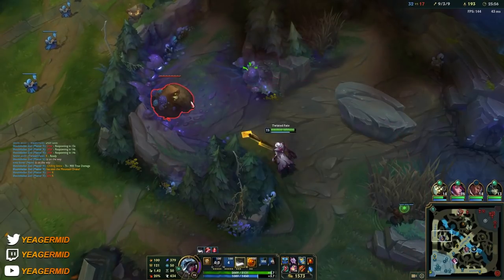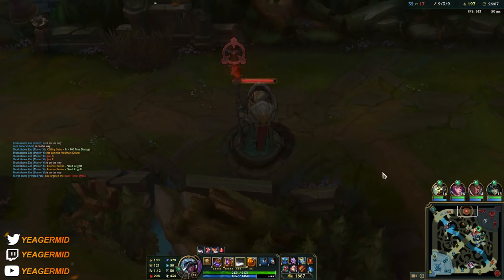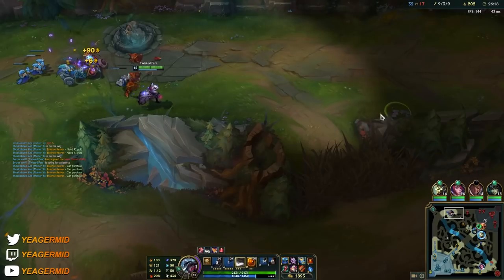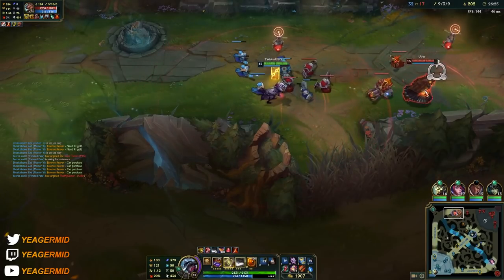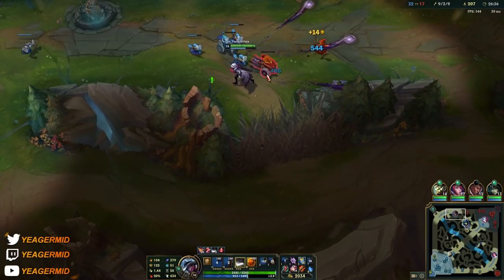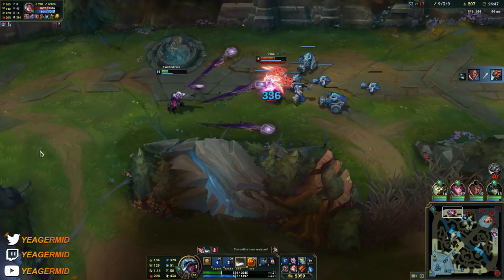Rabadon's Deathcap really gives you so much burst damage — against a single target, even multiple targets if you get the AOE damage off. You're still needing a bit more gold for the Rabadon's, but you can still split push in the sidelines when your ultimate is up, even if you have the Baron buff or even if you don't — you still want to pressure as much as possible in the sidelines. But do be careful because you are immobile, so people will be looking to gank you a lot. Your wave clear is really good — you have some of the best wave clear in the early game, and that is of course what makes Twisted Fate really strong, because most champions will not be able to match it.